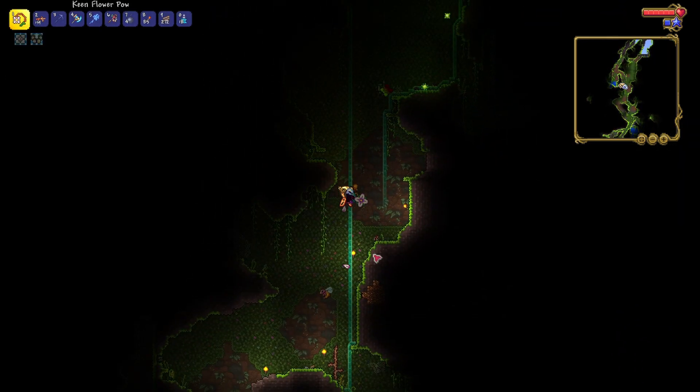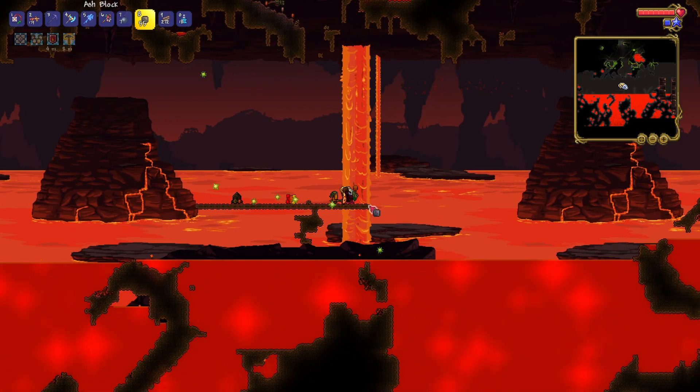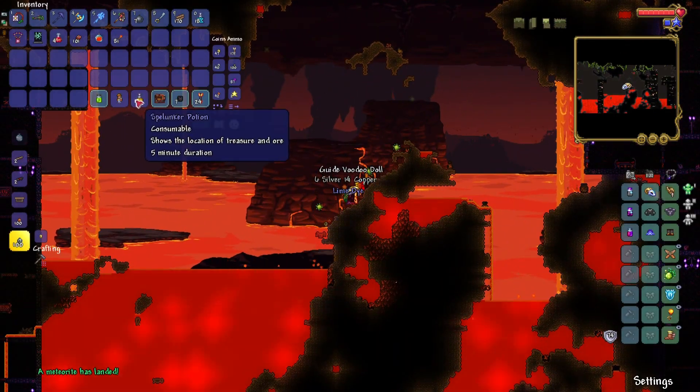Alright, time to go to hell. And that's life crystal number two. Let's start building some platforms for the Wall of Flesh, and we got hellforge also. Oh, there's the voodoo demon. Thank god it dropped the voodoo doll — I thought even the doll would be randomized.